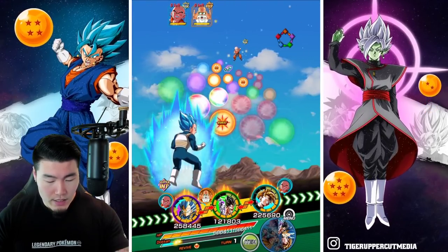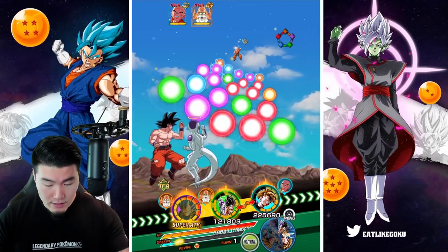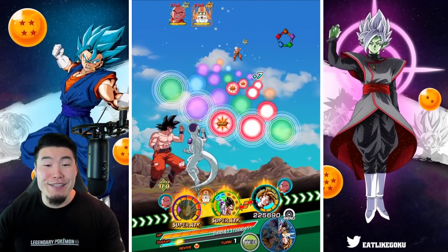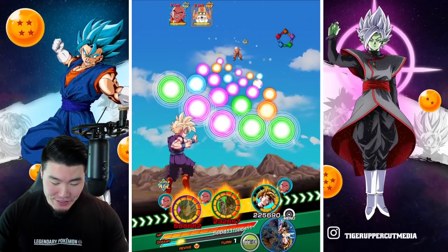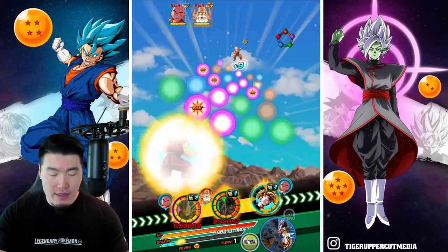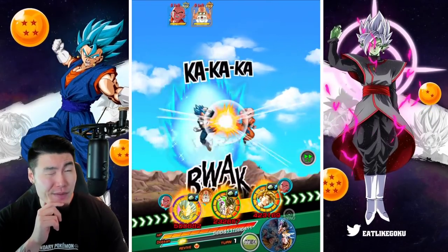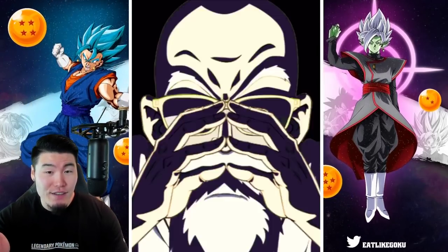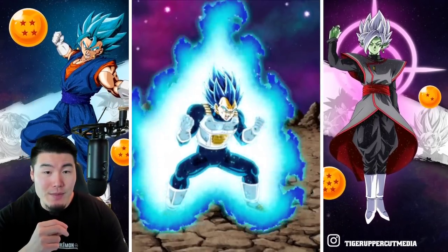Let's go for Krillin with Vegeta. We're so close to an 18 key Super — that sucks. I think we should be able to kill Krillin this turn. I'd be pretty surprised if he survives all the attacks from these three units, but it's possible.